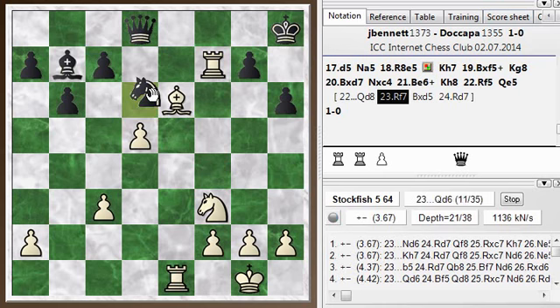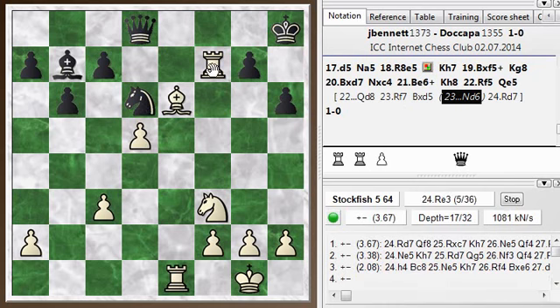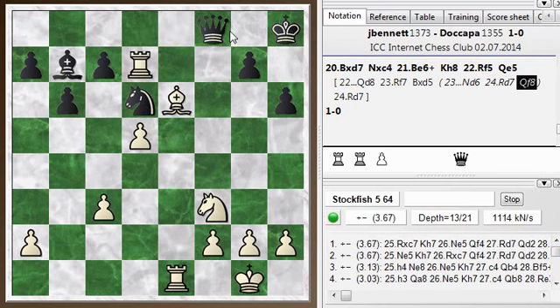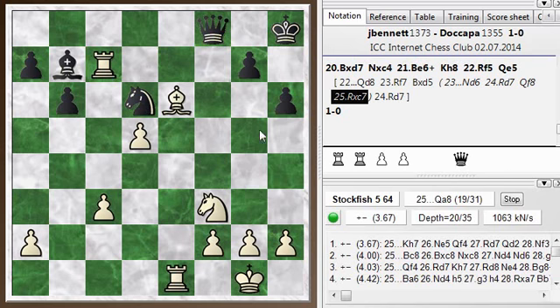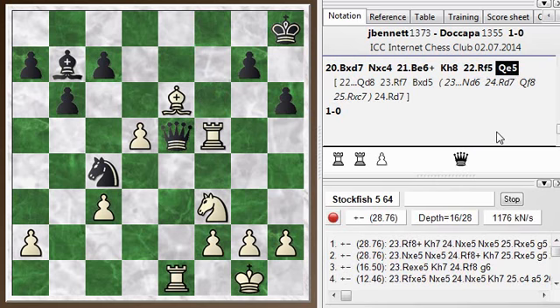He made a terrible mistake — he played queen e5, probably a mouse slip. He probably intended to move his queen here and let go of it when it was on that square. His last move was queen e5, and then he resigned after that. In the position just before, knight d6 was a logical move — bringing the knight closer to the kingside and kicking my rook — and I'd play rook d7, rook f8, rook takes c7, eventually getting my other rook to the 7th rank and mopping up. It was just a dominating position for white, and white was material up anyway.